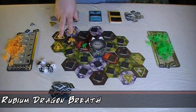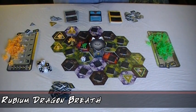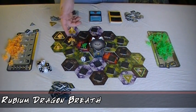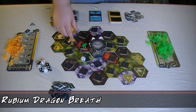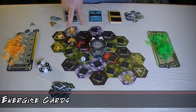If you control a rubium dragon, at the end of your movement phase you can have it breathe into an adjoining hex. Simply announce the target hex and roll a die. If you get a four or higher, you choose a player with units in that hex, and that player must remove a unit. This is not considered a battle, so no energized cards that may be played before, during, or after a battle can be used. Energized cards can be gained in two ways: you gain one whenever you lose a battle during another player's turn, and you gain two if you control the monolith during your draw phase. The discard pile is reshuffled if you run out, so you will never run out of energized cards.